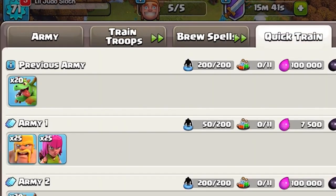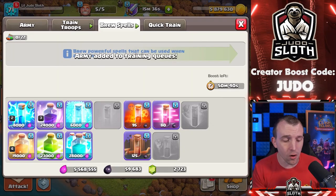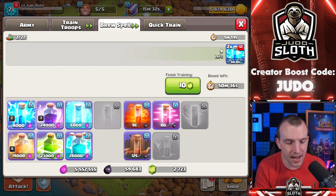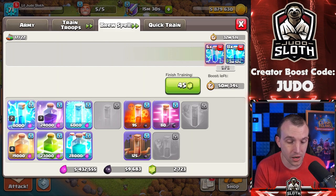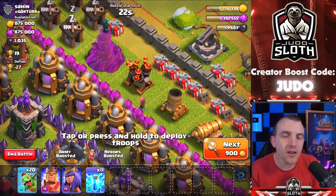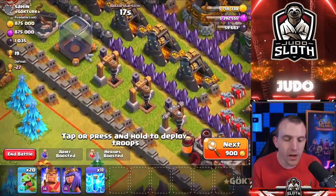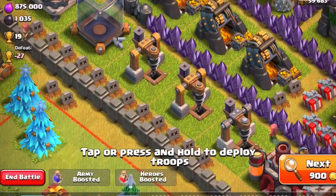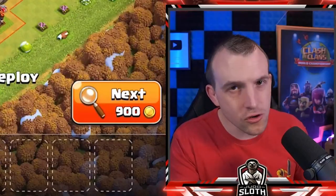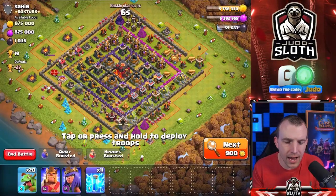Let's get the baby dragons cooked up. By the way, you can use lightning spells as well in order to take down air defense — it definitely would have helped in that attack. Let's actually cook some of them up and I can show you how that looks in the next attack. By using the lightning to take down air defense, it gives your dragons a free run. But if nothing else, you could always use them on a difficult to get to dark elixir drill that was full — it's better in your storage than in theirs.